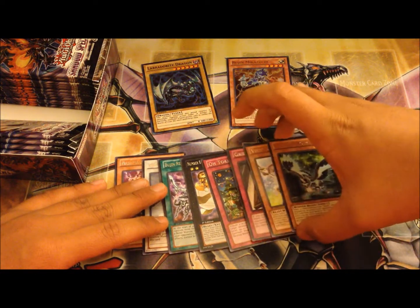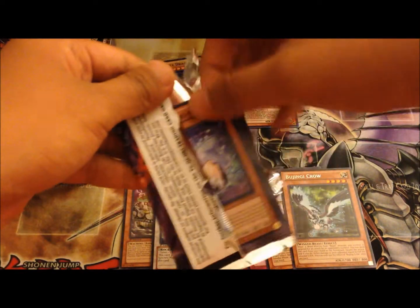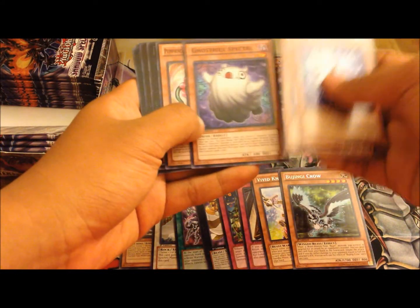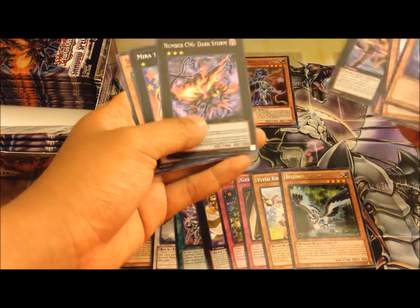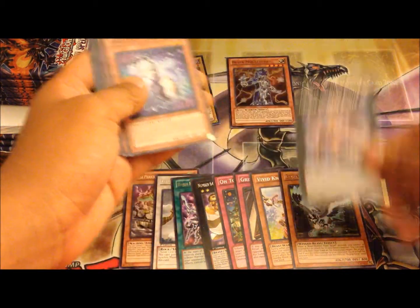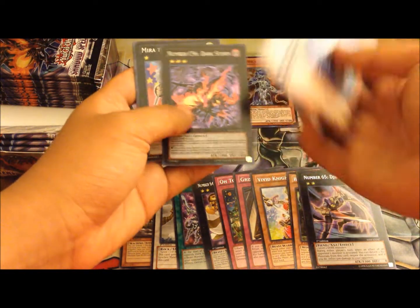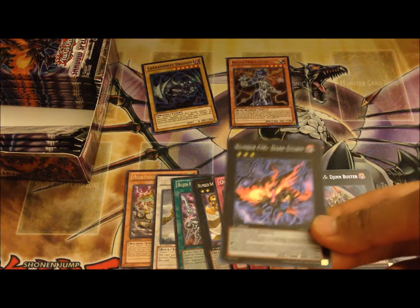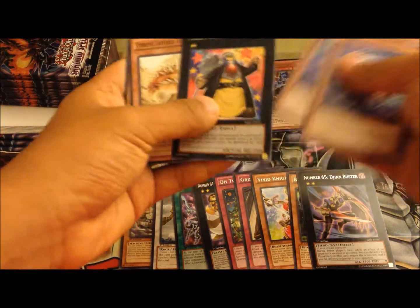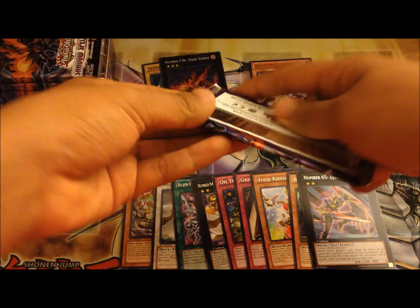Let me organize these rares. Four more packs to go — we got one ultra and one super so far. Oh wait, we got two or three ultras — this is going to be awesome! We got Number C96 Dark Storm — the cover card, awesome! And an XYZ common we don't want.